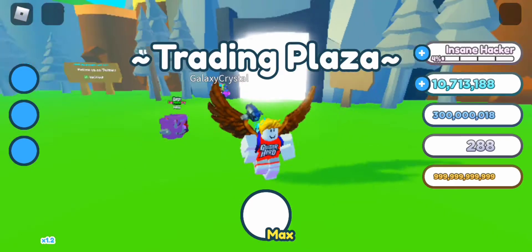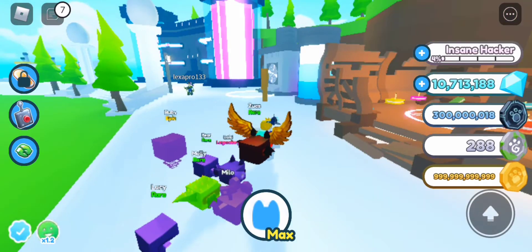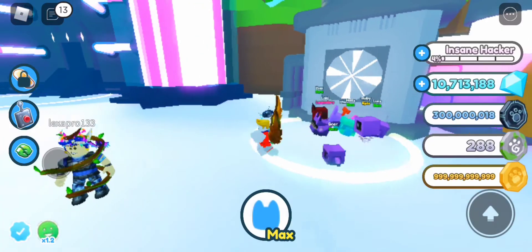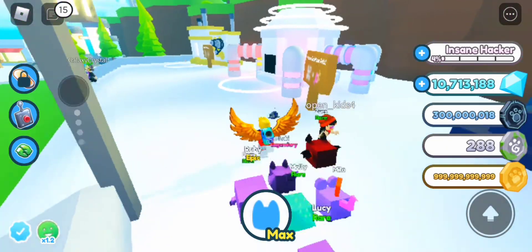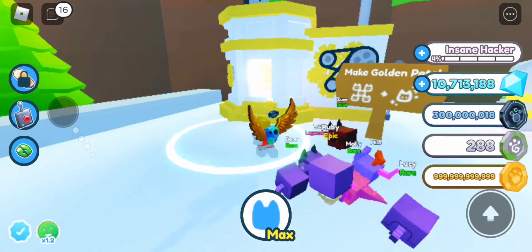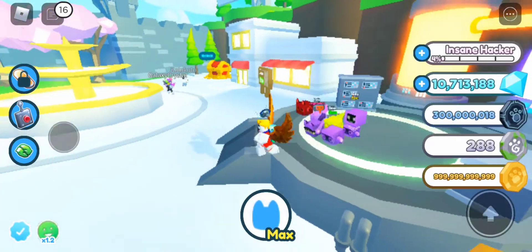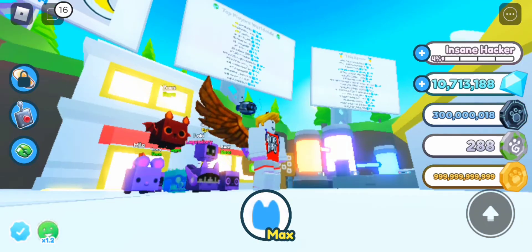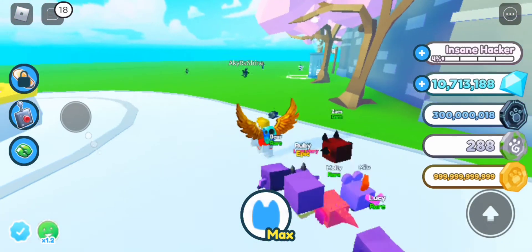All right, so this is the trading plaza. There's enchanting pets, fuse pets, dark matter, and all the machine pets. This is the dark matter machine - that's interesting. And this is the rainbow machine. All the old machines are in the trading plaza, and then the golden machine. There's an upgrades section and a leaderboard - 12 hours for the rank rewards.